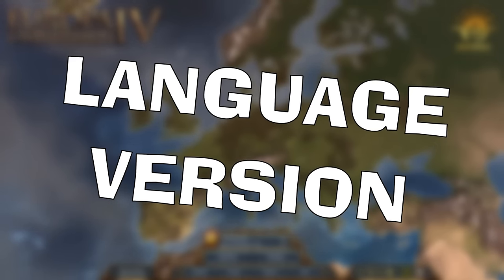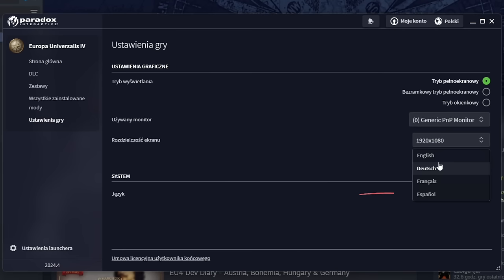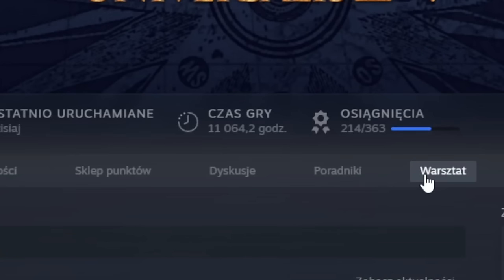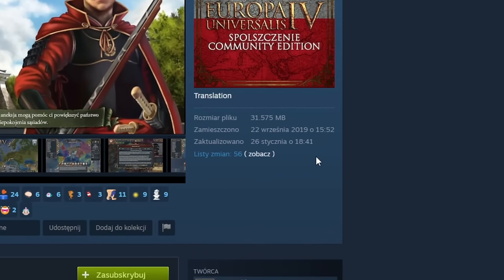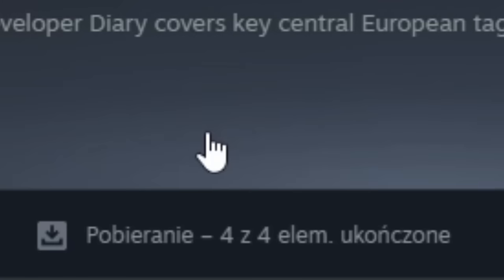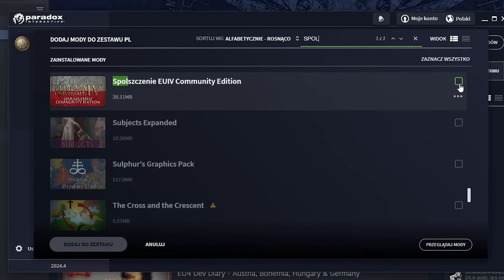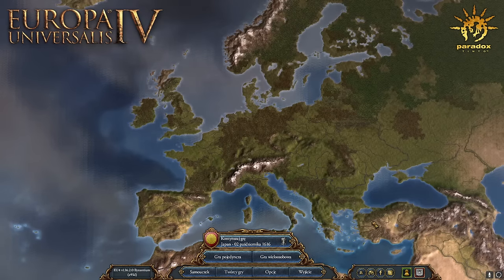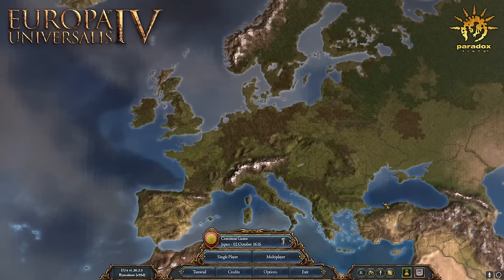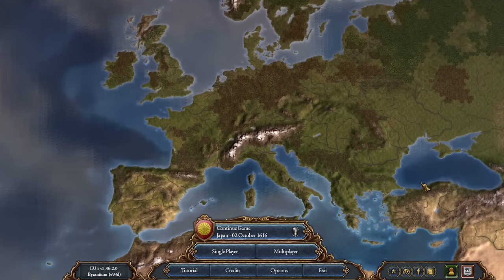When it comes to the language version of the game, by default it is set from the launcher level when you enter the game settings. Language versions are very limited there. Fortunately, there are unofficial translations into various languages in the workshop — for example, a Polish version. What's important is the date of the last update and checking whether there was any patch after it. Then you subscribe, wait for it to be downloaded, create a new set, search for mods, add the language version you're interested in, and select the set containing that mod. I'll still continue recording in English because I learned this game in English.